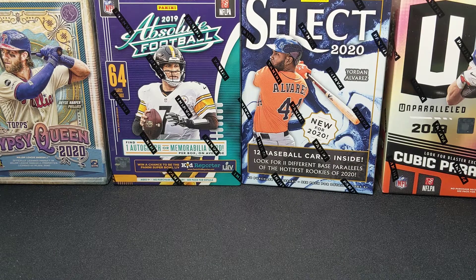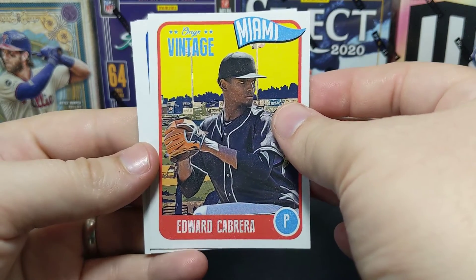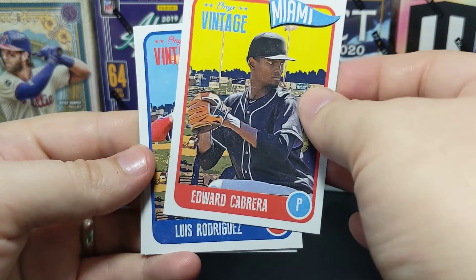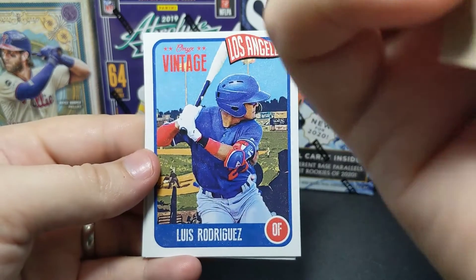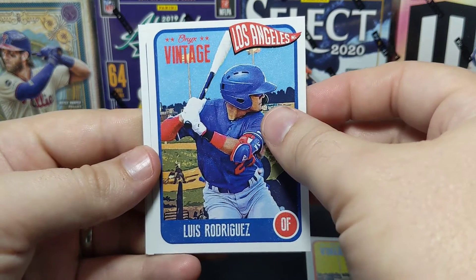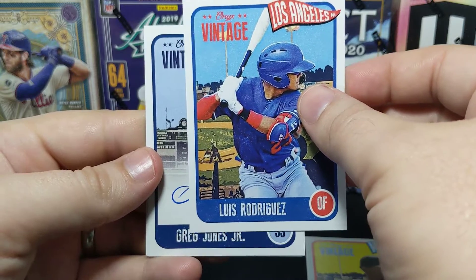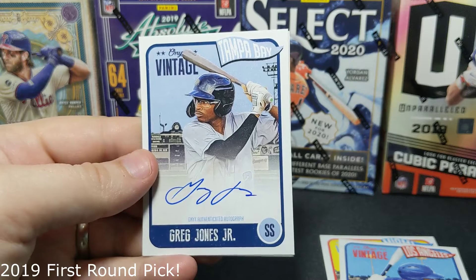Finally got it open on the side. I've seen these cards in the past — it's not an Astros prospect so I'm not going to know about it, and I didn't really see any Astros prospects in there. I do like the way these cards look though — they remind me of some old Topps cards. So we've got a Cabrera from Miami and a Luis Rodriguez as the base cards.